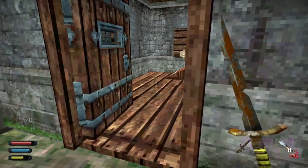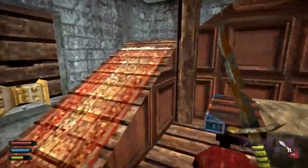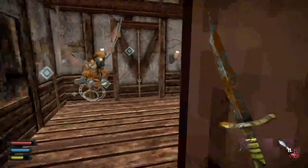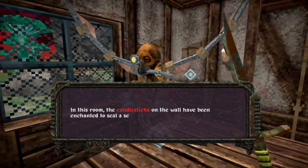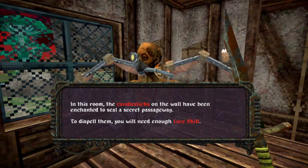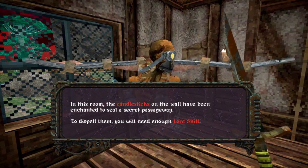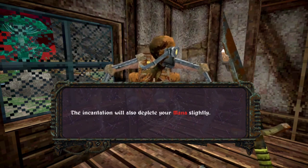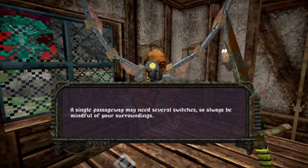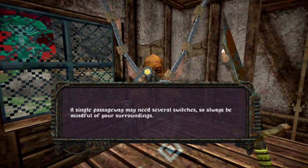Oh yeah, I do have lockpicks. I got a six — the door should be flying open because of that number. The NPC continues: 'Mechanical locks are not the only security measure you will come across. There's an art to disguising secrets through magical means. In this room, the candlesticks on the wall have been enchanted to seal a secret passageway. To dispel them, you will need enough lore skill. The incantation will also deplete your mana slightly. A single passageway may need several switches, so always be mindful of your surroundings.'